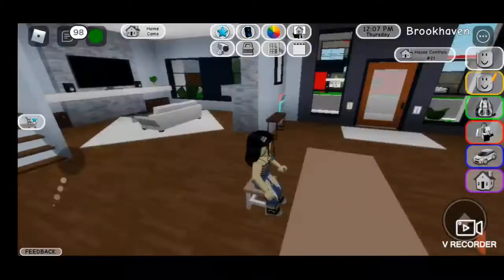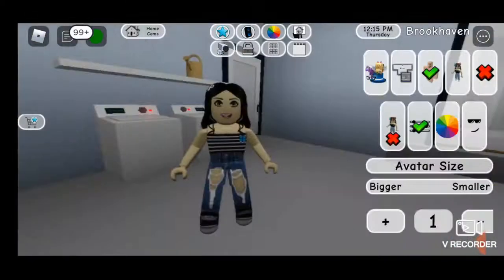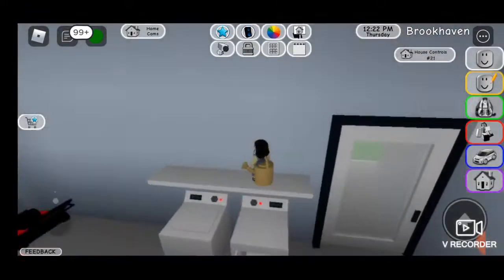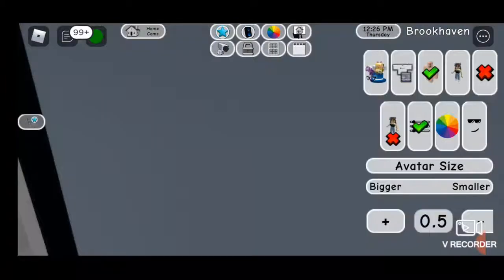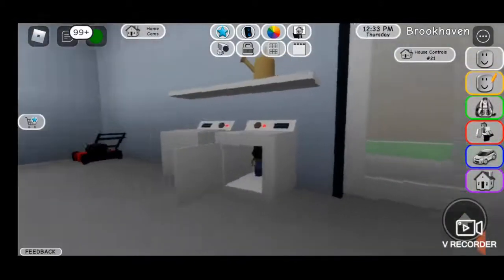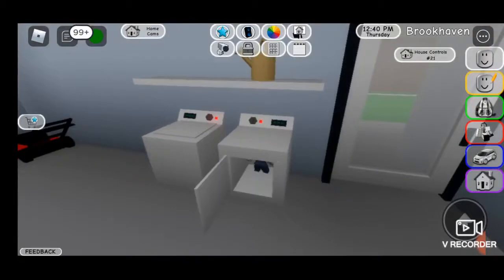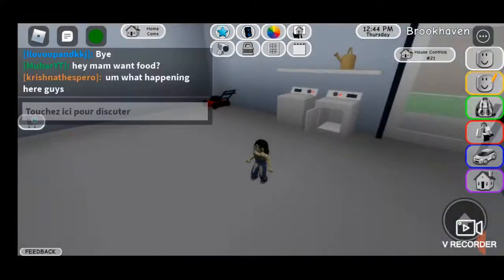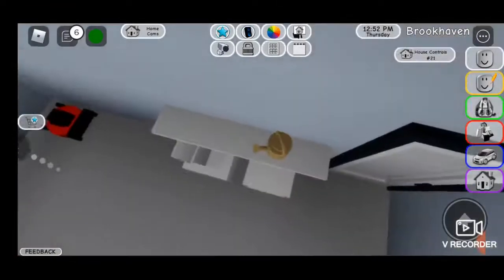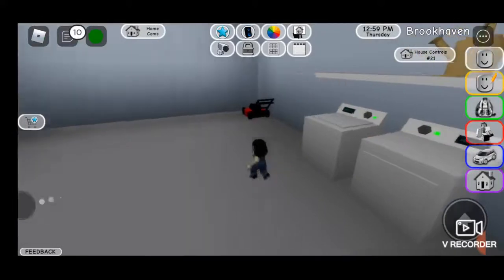The next secret — some people don't know about this. Go find your washing machine and change your size all the way down to the smallest. Then open it up and jump in — there we go, we're inside the washer! You can do the same with the dryer. Open it up and you can get stuck inside it too.